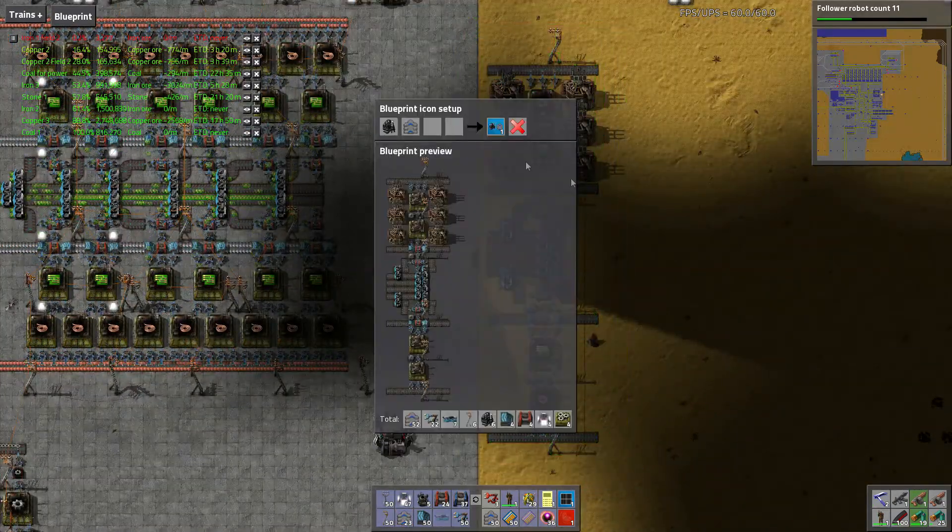You guys have seen this build quite a bit now, so you should be able to build this yourselves pretty easily. Alright, let's go underneath — we have four lanes of green circuits now, and that is pretty damn awesome.